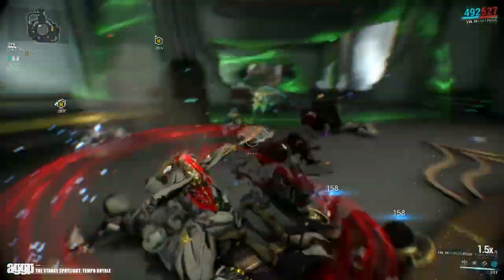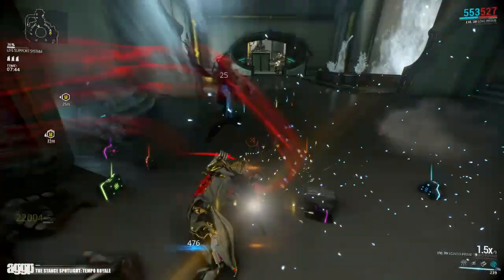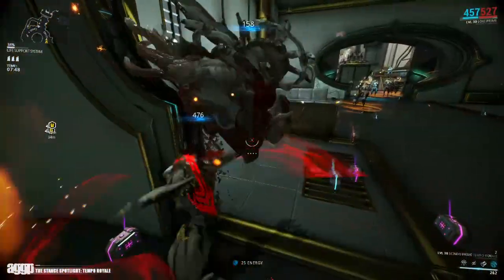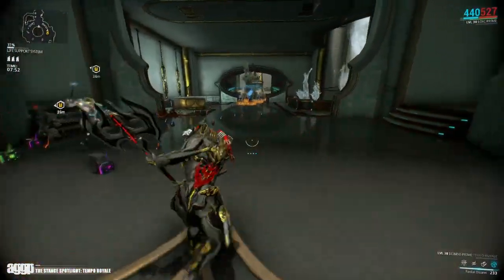Quick disclaimer before anyone pops off in the comments: I usually use a Berserker build on my Sindoprime, however I found that with the attack speed it's really hard to make out the combos, so I kept it at a regular pace for the camera. Now that that's out of the way, let's get to it.